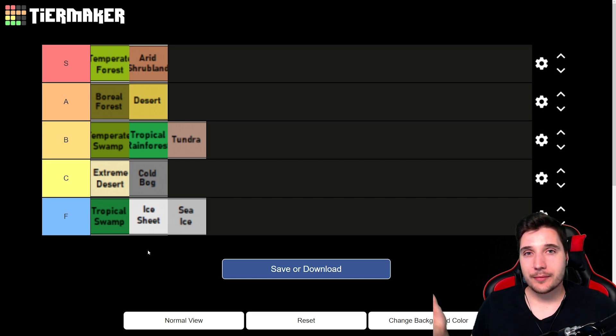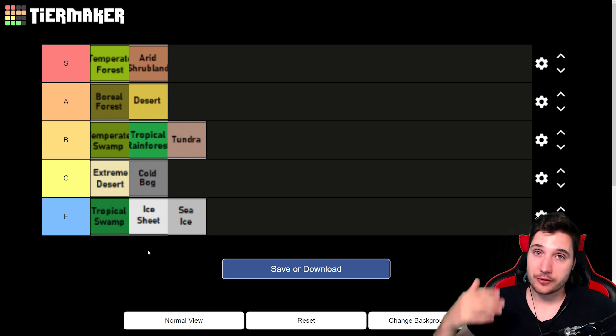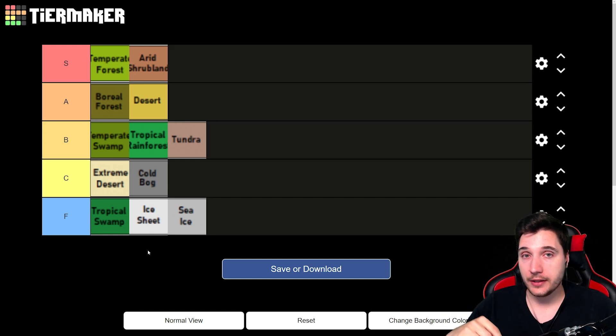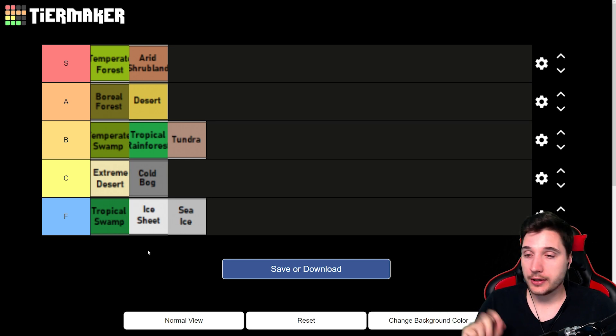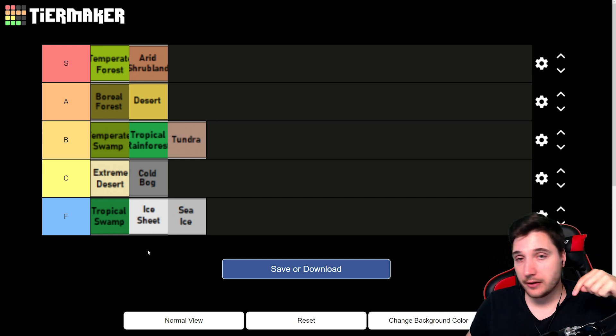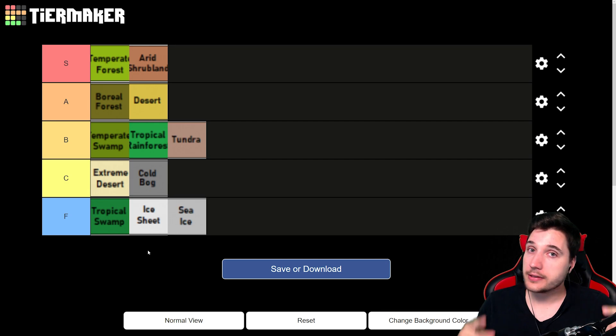And that's my ranking. I'm sure not everybody's going to agree — let me know in the comments what you think should be S tier or F tier. If you haven't seen my previous rankings for traits, ranged weapons, melee weapons, or armor, those are linked above and in the description. Hope you enjoyed this — see you next time.